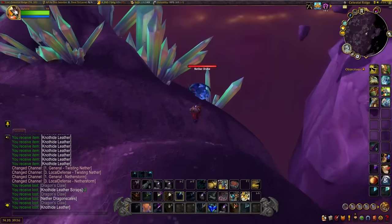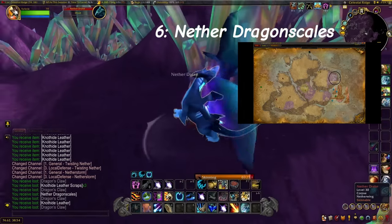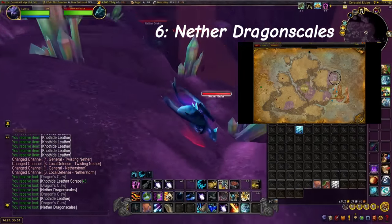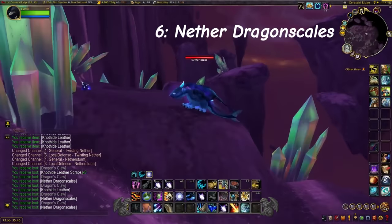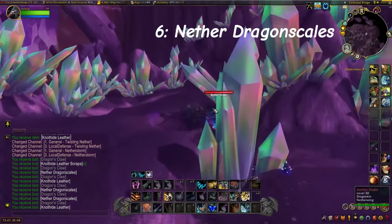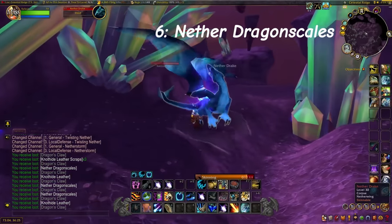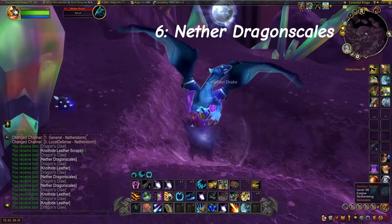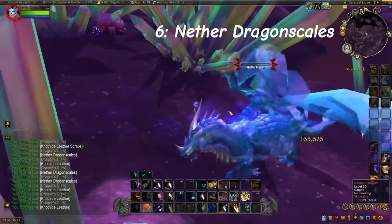Coming in at number 6, we have the Nether Dragonscale Farm. This is an amazing farm — I absolutely love it. In order to do it, just come out to Netherstorm and make sure you have Outland Skinning, as this is the only way you can get these. If you don't have it, go to Shattrath and speak to the Skinning Trainer. Then come over to Netherstorm, fly around, and skin all of the dragons that are flying around here. You will get absolutely a ton of these.